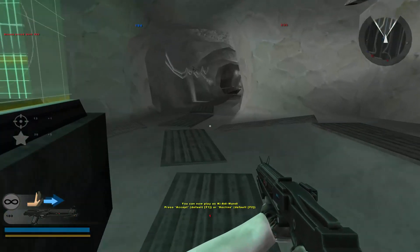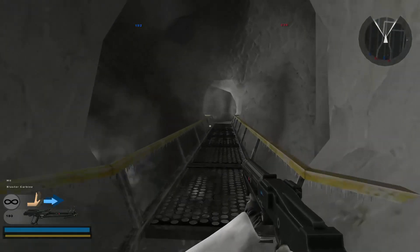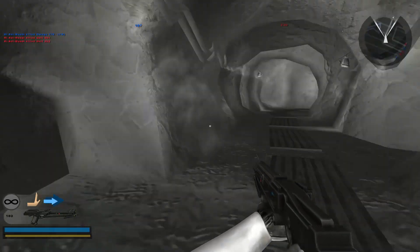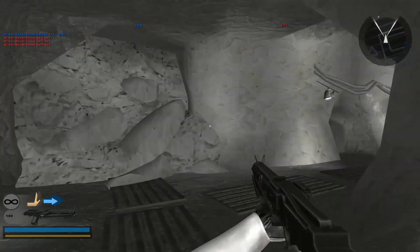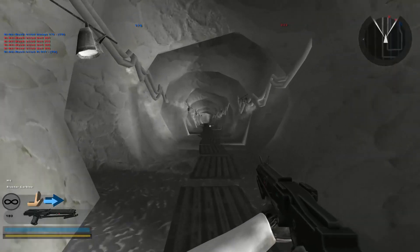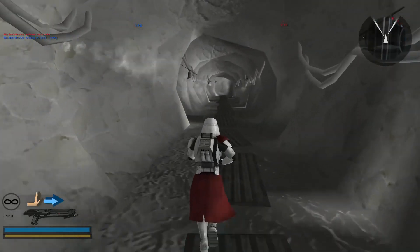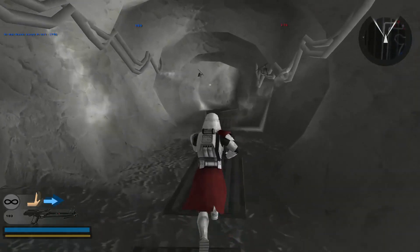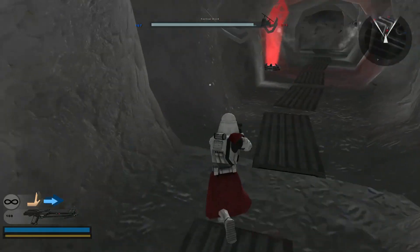I do think having one tunnel parallel to this one would be better. It is definitely an interesting choice to have just one tunnel — the choke points you create by that are probably incredible — but what it results in is if one side dominates the tunnel, there's not a lot going on. It's just running down an empty tunnel with no action. If you had another tunnel where units can flank, or maybe more command posts, you could have a few more interesting battles, because the concept is cool but battle-wise, not that interesting.